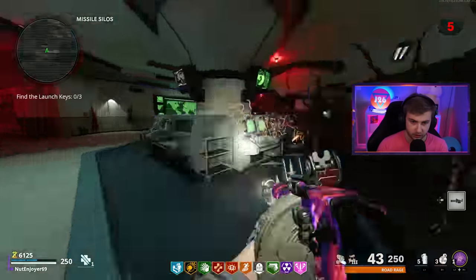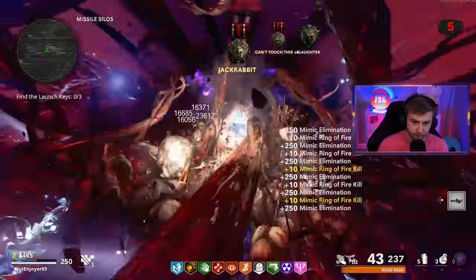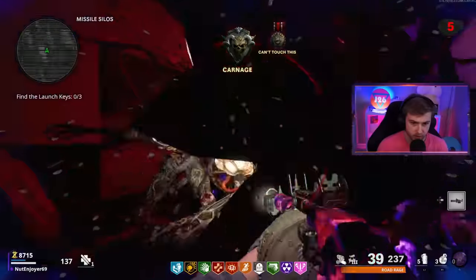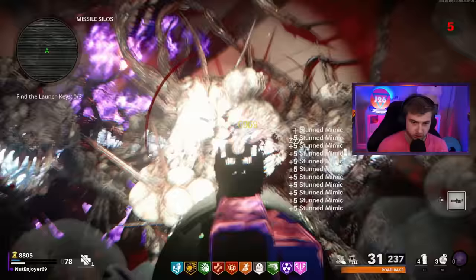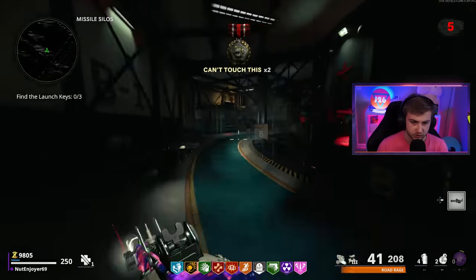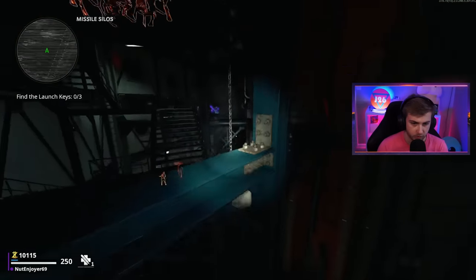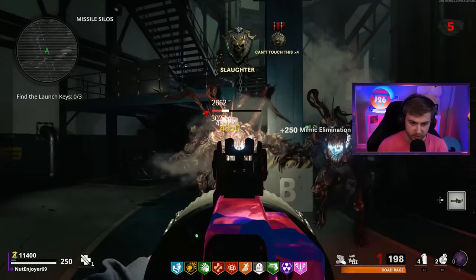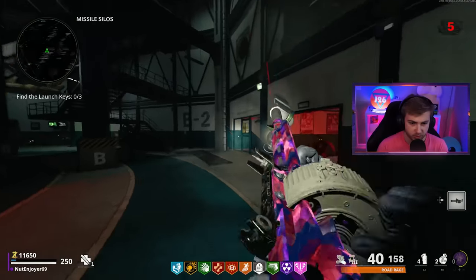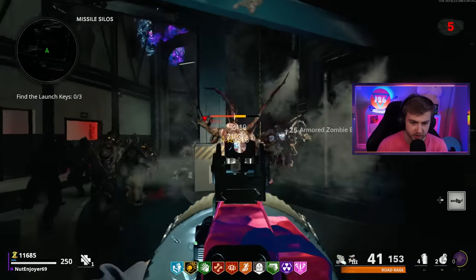There's a ridiculous amount of Mimics — look at this, that's so many. Can I ring of fire them? That's risky. I can't get out of this stun, I need to run. Holy fuck, that's a lot. I knew there was going to be a lot of them, but the sheer amount is ridiculous. I'm jumping down — you've got to come to me. That was scary. That would have really sucked if we went down there because we only have 11,000 points. We'd have been split in half and then had no perks to take on Legion.